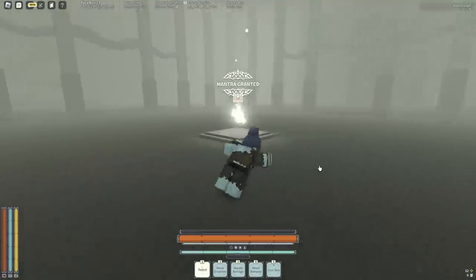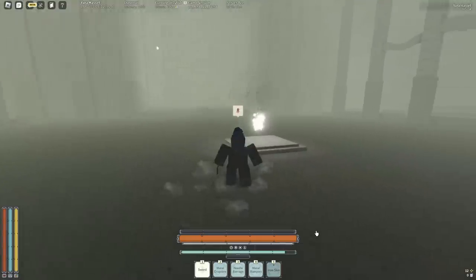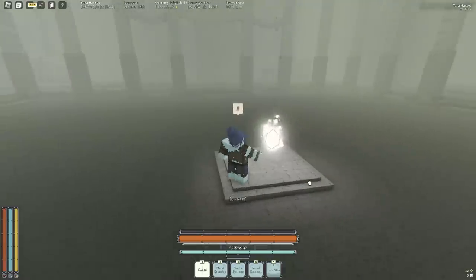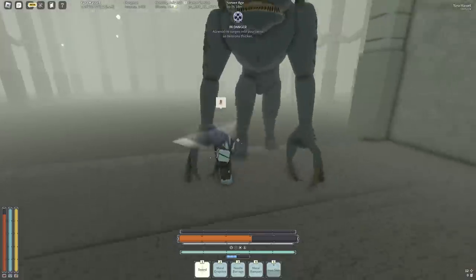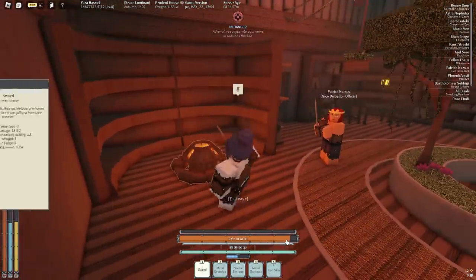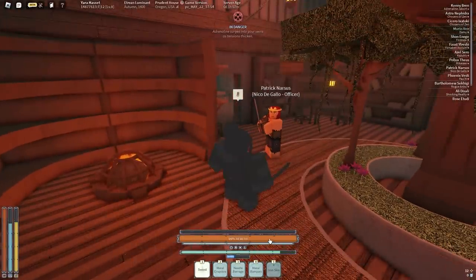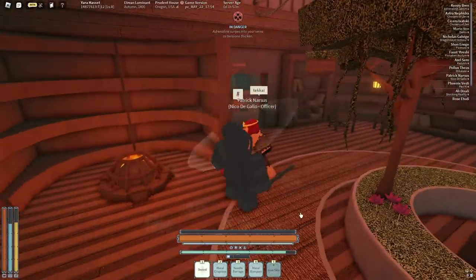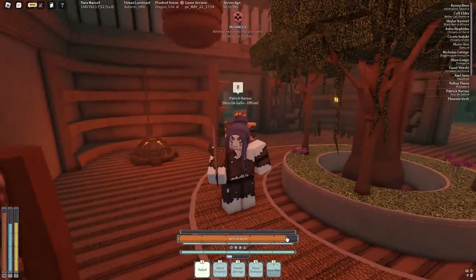Now for the one-star Iron Sing mantras. We have a support mantra called Iron Skin — it coats your skin with metal to reduce harm. You can't move during it. A normal M1 does 8% to me, but when Iron Skin is active it only does 1%. That is actually cracked.